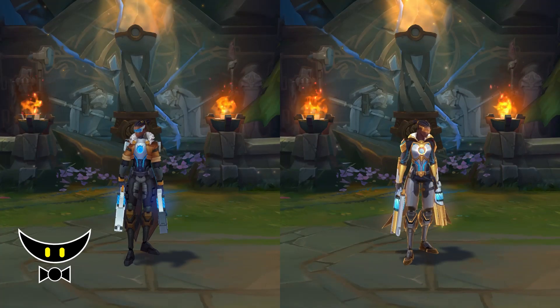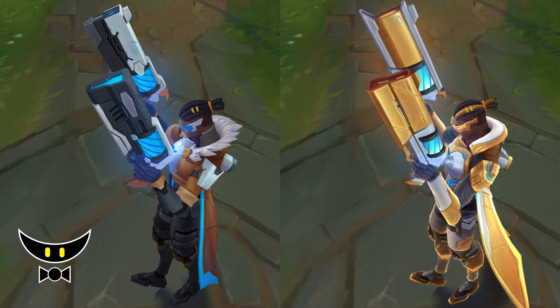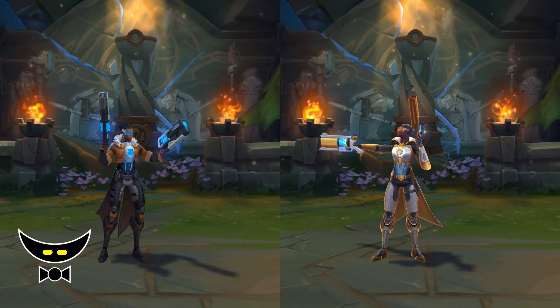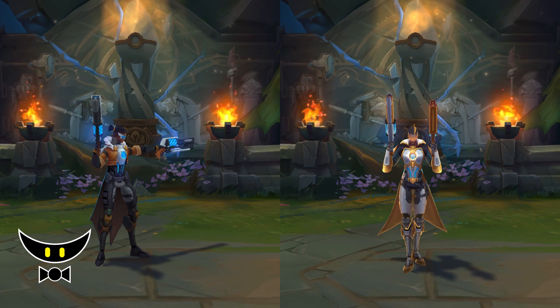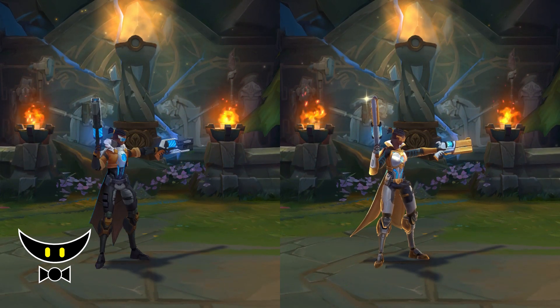As for the weapons, this is the right handgun and this is the left handgun. As for the animations, we only have a new recall animation and the rest stays the same. As for the prestige edition, it has the same animation but with fancier particles.